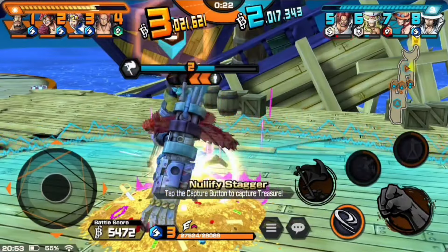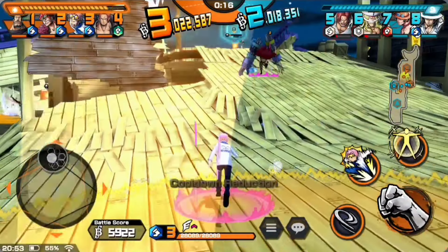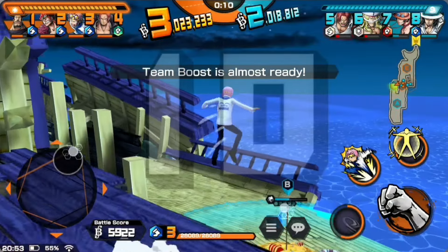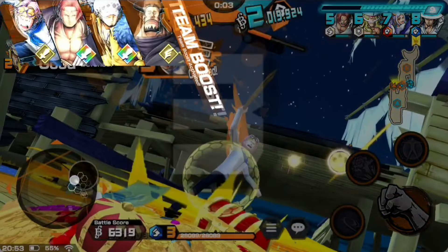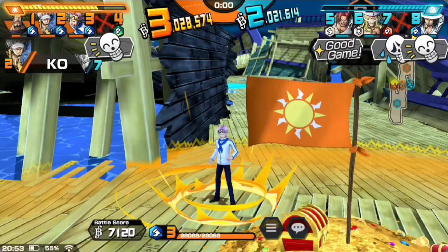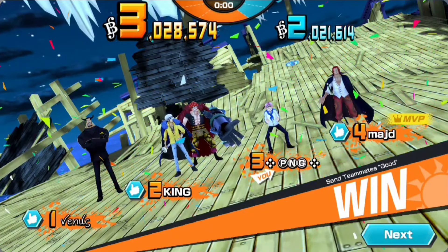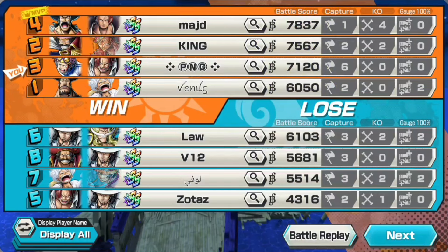Let's go back and capture the treasure — I'm gonna lure them out. Come on, somebody follow me! Never mind — the NPC is not moving. Is there anything I can do? Come on guys, somebody — oh lucky! No clutch win this time. Did I get MVP? Oh man, I haven't got MVP with Koby for a while. Let's see the score breakdown: 7.1k score, six captures, and no KOs. Oh well — GG!